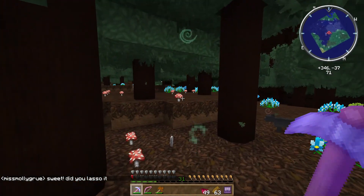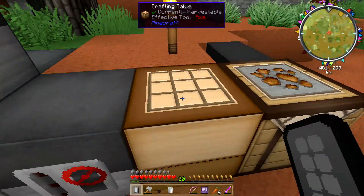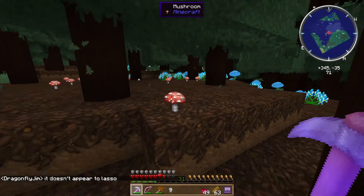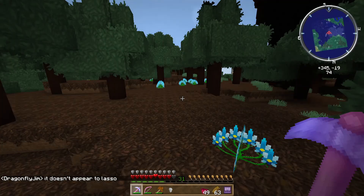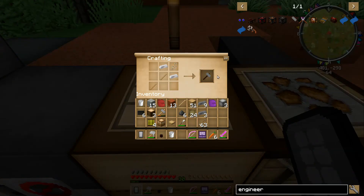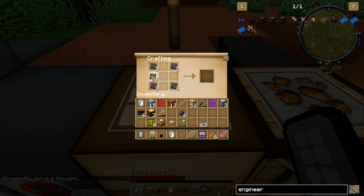It's two sticks and string. Do you have the soul vial I made you for the butterfly? Yeah, not on me. We have 12 steel plates. So hopefully these steel plates, along with these advanced alloys, carbon plates, and machine casings, make advanced machine casings. Yay!